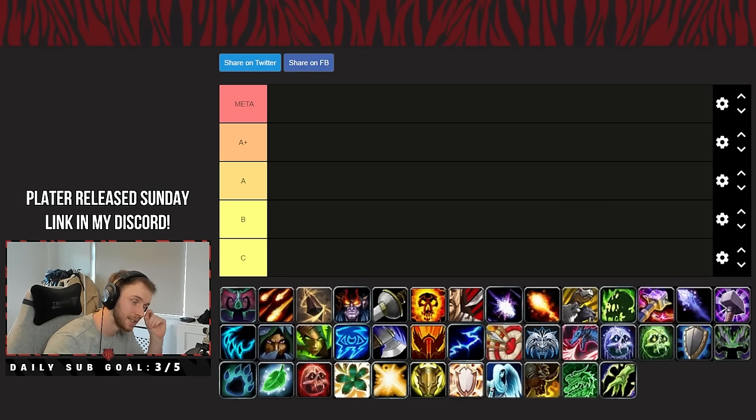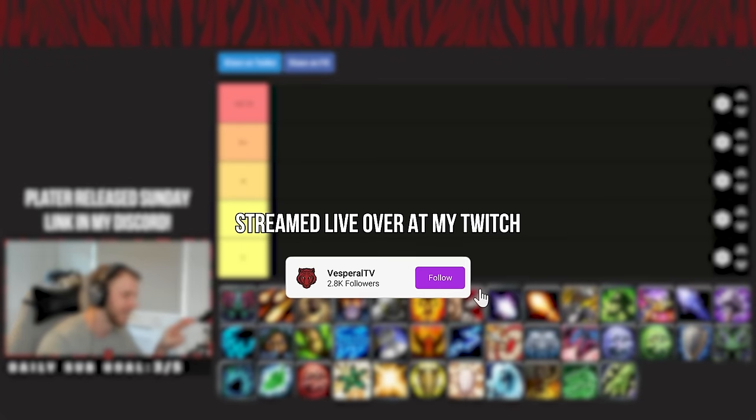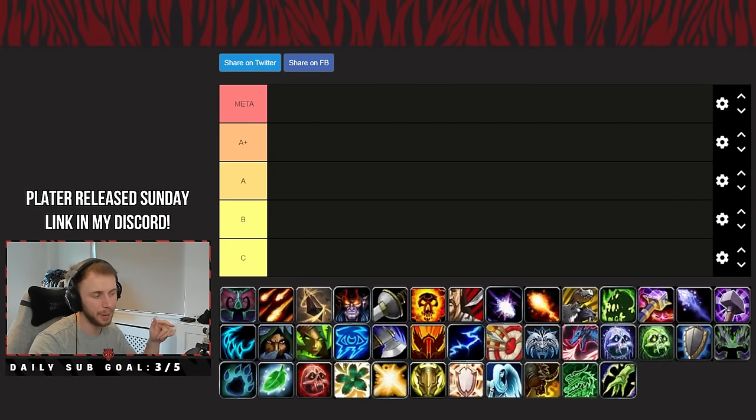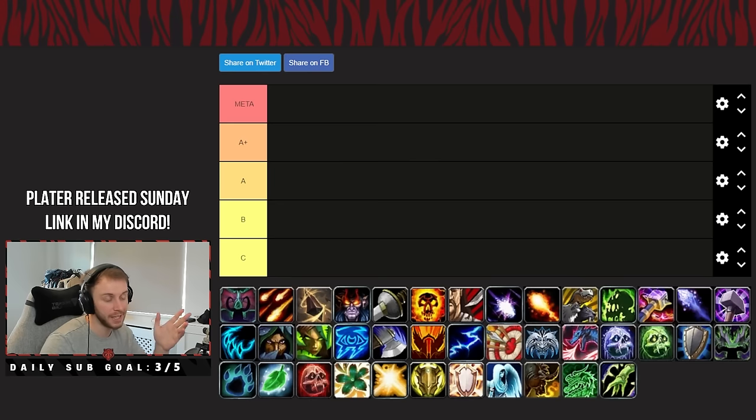We are going to do a little tier list today — we have got all of the DPS specs lined up. We're going to do ranged and melee in one video; I normally split them up but we're a bit late with a tier list this season so we're just going to send it all together. I'm not going to go super in depth into every single spec, but we will still touch on their damage, utility, defensives, and all that good stuff. Okay, so we're going to start with the Havoc Demon Hunter.